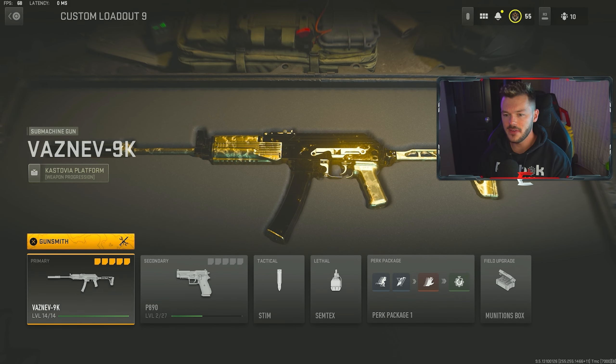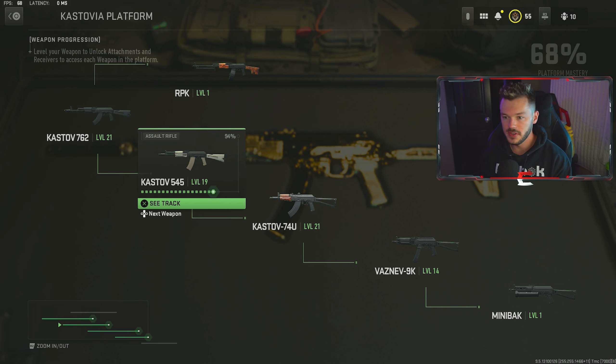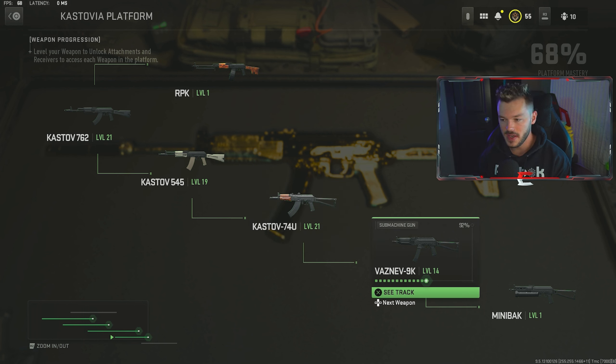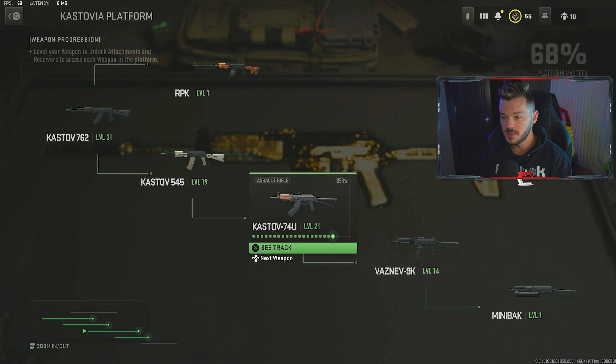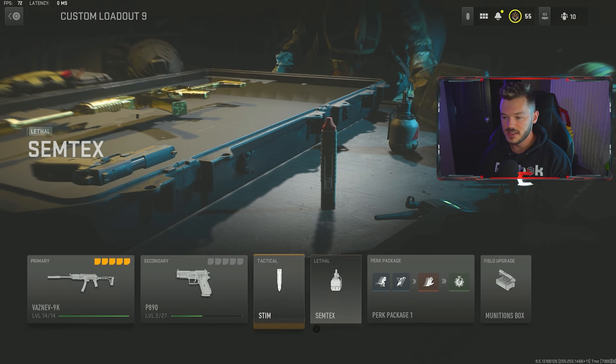Let me build the Vaznev-9K for you guys. I want to talk about the unlock tree real fast — you have to unlock the 762, the Kastov 545, and the 74U in order to get access to the Vaznev-9K. That is the only way; you have to go through these three guns first. Thankfully they don't take many levels so you can get those done relatively quickly. The 762 is an incredible gun, the 545 not so much, but the Kastov 74U — they actually banned this in pro play because it's too good.